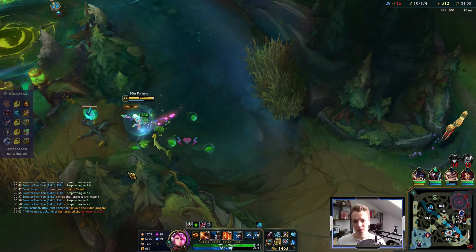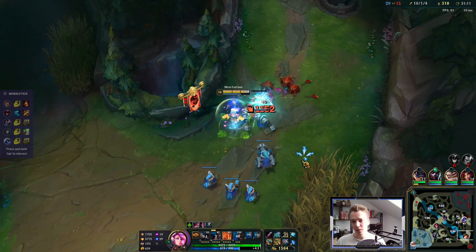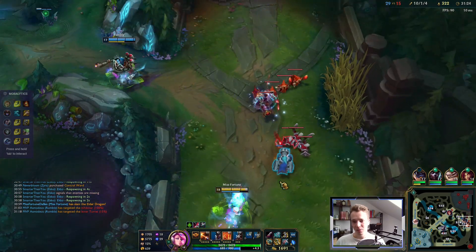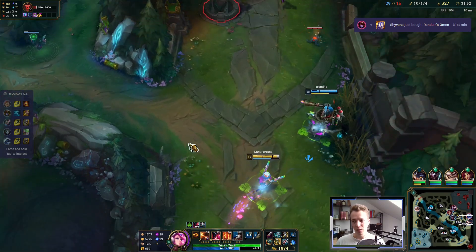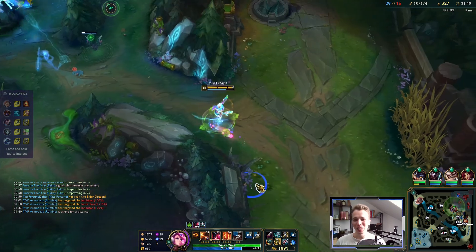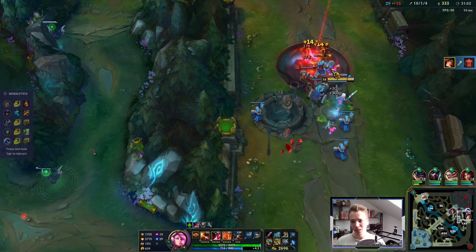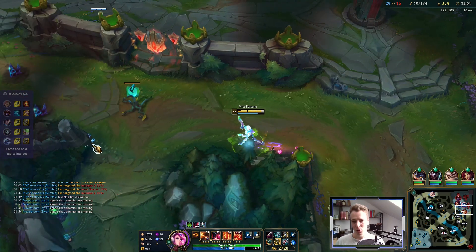We're on the right track. The team's macro calls are making this way more difficult than it needs to be, but we're getting there. I miss another cannon minion — such a shame. 330 CS at 31 minutes. This build is legit fire, it does put in the work. Getting richer by the minute. I'd like to base and spend my gold but the pressure we create with the team here is too good — I don't want to miss out on the fights. They need me.